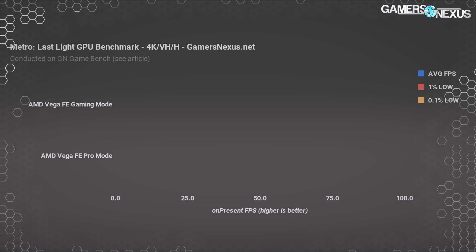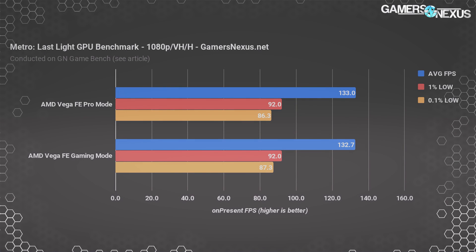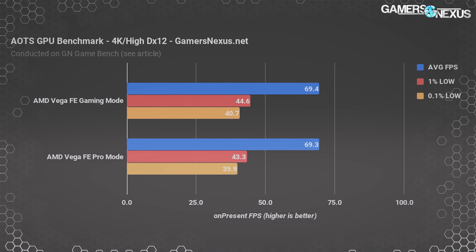Metro Last Light at 4K posts a difference of 0 fps — we're at 47 fps on both modes with lows basically the same. At 1080p it's also basically the same, with less than 1 fps difference between the modes. That difference again doesn't have a pattern, so it's within variance — if we ran the test 100 more times they'd probably be basically equal.